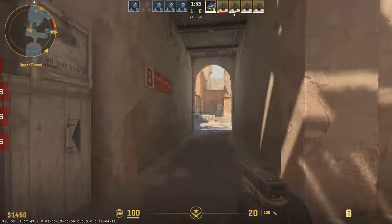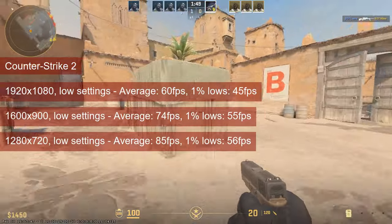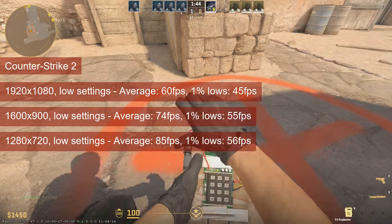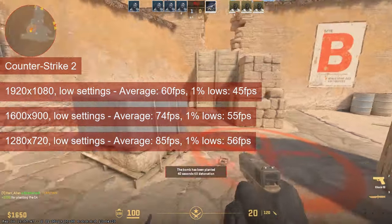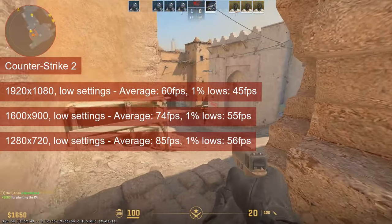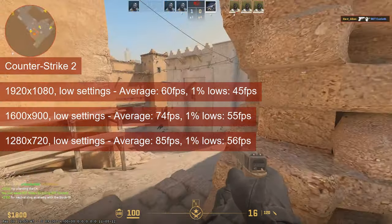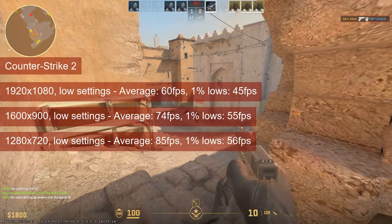CS2 runs at 60fps on average at 1080 resolution and low settings, but the 1% lows at 45 will cause problems. The game is quite competitive so I recommend dropping the resolution. 1600x900 puts the 1% lows in the mid 50s and the average at 74. 720 resolution puts those numbers to 56 for the 1% lows and 85 for the average, making this latter resolution the better choice.